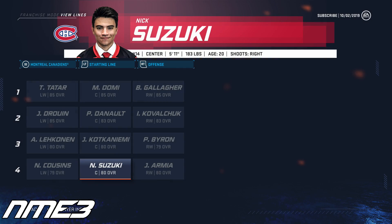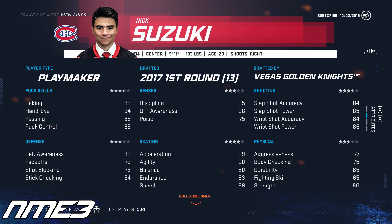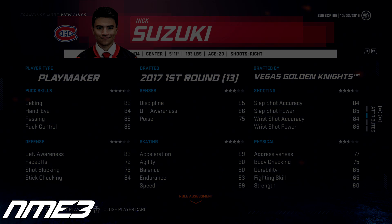Heading into the first season of his career in this simulation, EA and the Montreal Canadiens have Nick Suzuki on the fourth line at center playing between Joel Armia and Nick Cousins. Nick Suzuki is starting off at 80 overall and has high top-6 potential. The game originally had him at medium top-6 potential, but with how he's been playing in real life I gave him a bump in potential. I did not touch any of his stats — he has 89 deking, 86 offensive awareness, and very high skating stats.